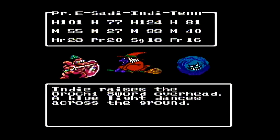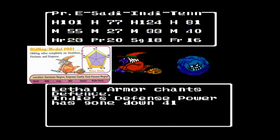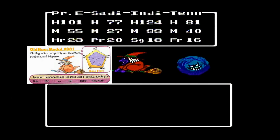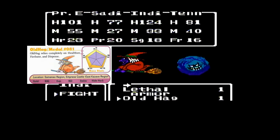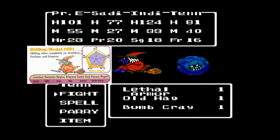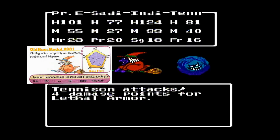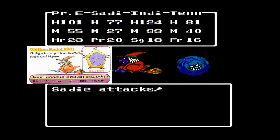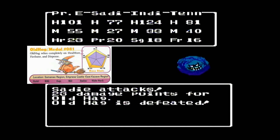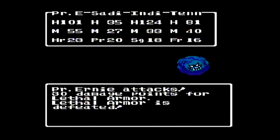We didn't fight any of the old hags there because they're pretty difficult — they cast that Firebane spell, so we usually just ran away. We only wanted to fight the bombcranks when we were doing that leveling. We fought some of the other enemies there like the executioners, but that's because they only have physical attacks.